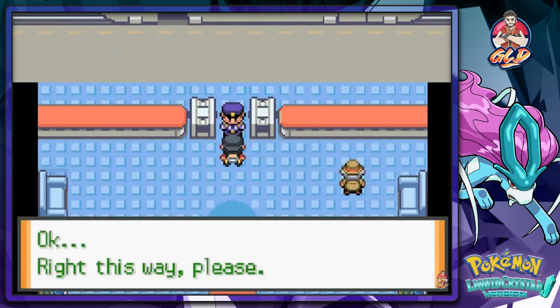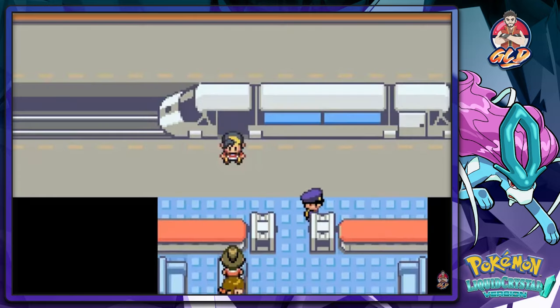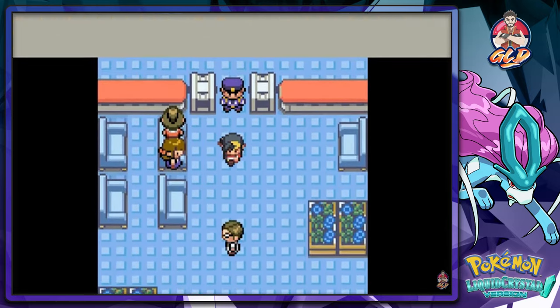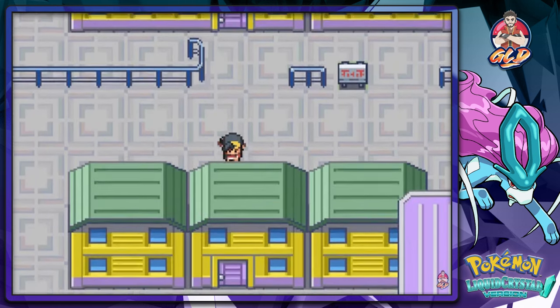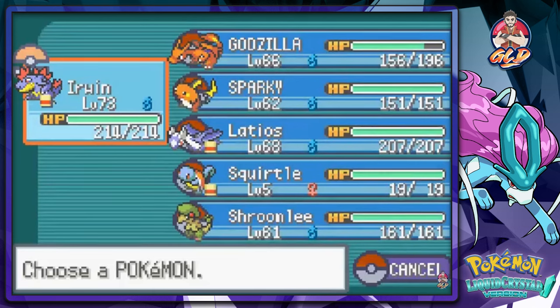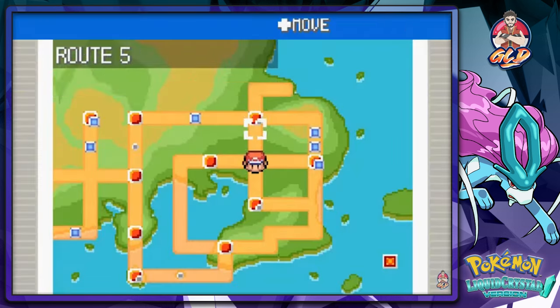We still need to get our badges. Team Saturn's gonna rumble against Team Rocket - I'd like to see that. I'm like that meme where there's a guy beating up someone and another person is right behind them just recording it - I'm that guy. So let's fly right here to Cerulean City.